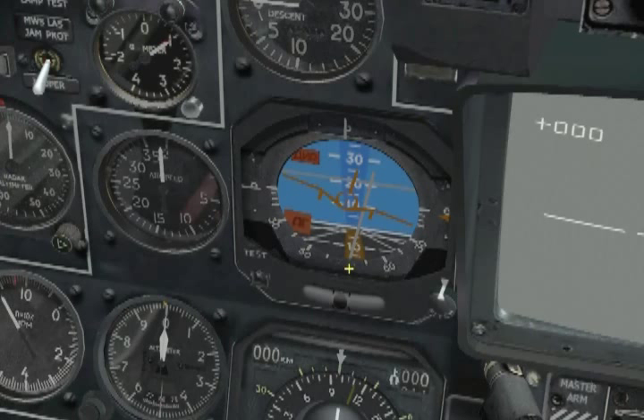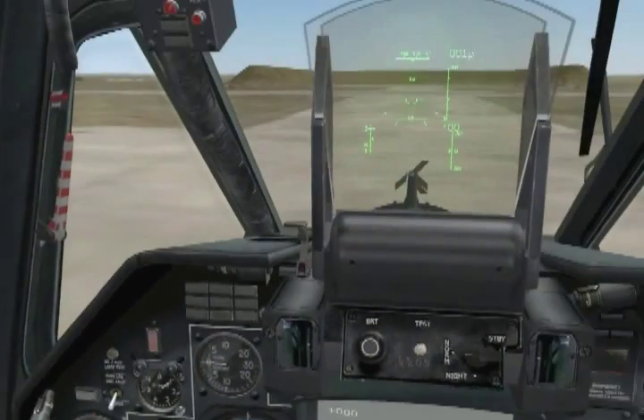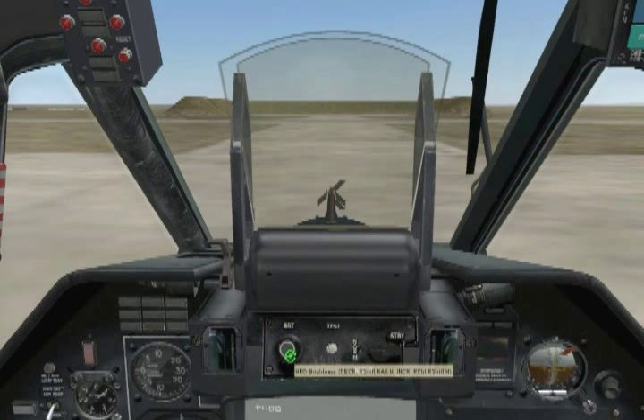That does it for the last part of the forward panel. Let's recap the ADI test button and move on to the HUD. Adjust the HUD brightness to the current conditions by rotating the brightness knob, then press its test button. There it is — the words Eagle Dynamics, which can be customized by the way, and we'll see how to do that in the tips and tricks lesson.